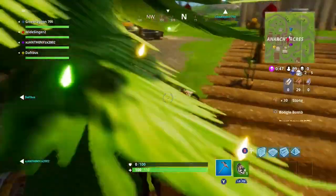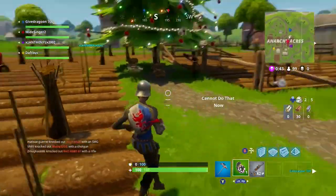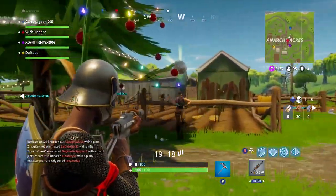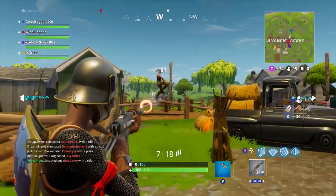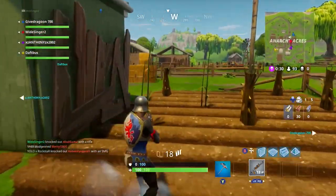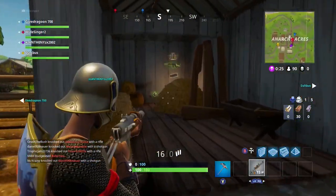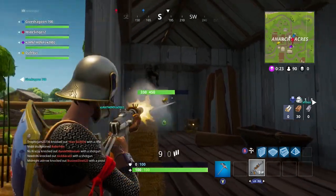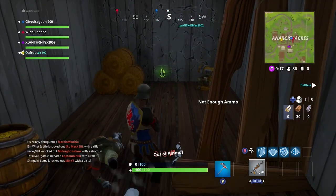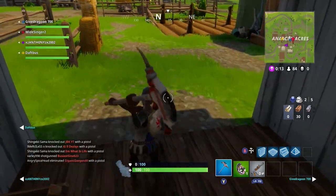I get a boogie bomb from a chest — that's how you find them, either in chests or on the ground. They're easy items to get but you only get one at a time. One of the enemies drops and manages to grab a weapon, so I decided to boogie bomb him. My shots are a bit inaccurate since it was my first game on Christmas day, but I used the boogie bomb to stop him from hitting me with his AR, then grabbed a second boogie bomb from a chest nearby.